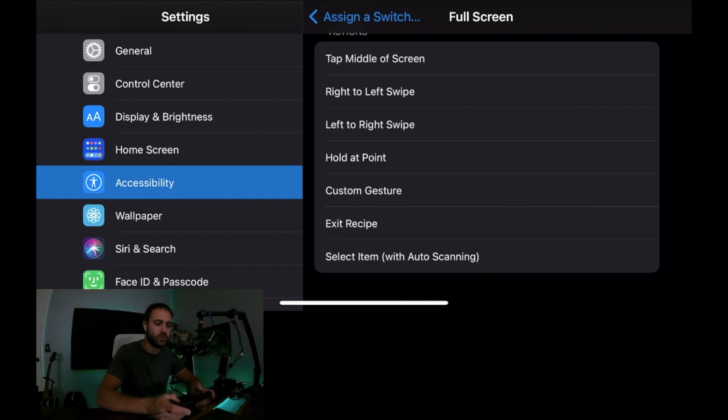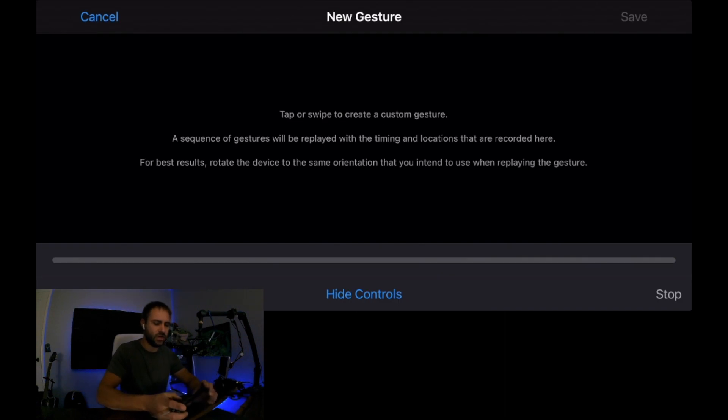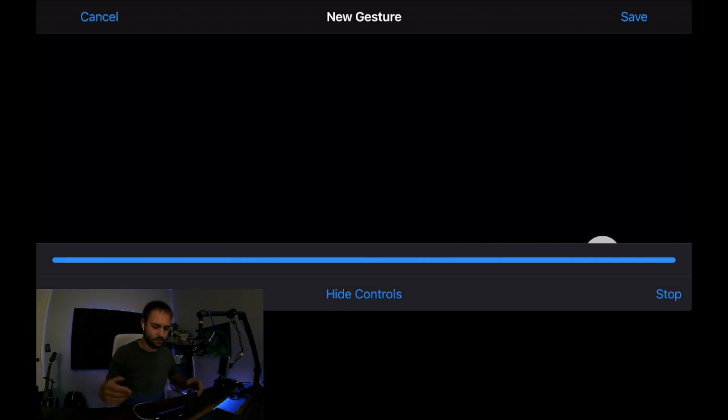Select Custom Gesture. Custom Gesture brings up a little screen, and of course it's kind of in the way of where you actually need to tap. What you're going to do is hit Hide Controls, and then just start tapping right there on the screen — constantly tap and tap and tap until it's done.